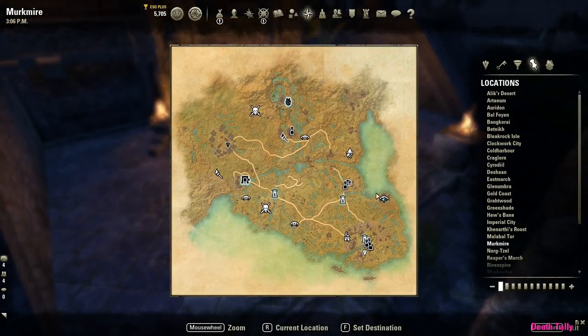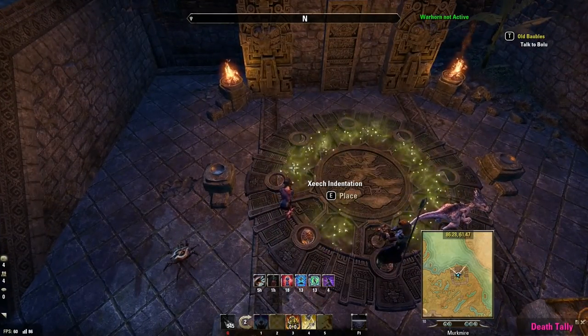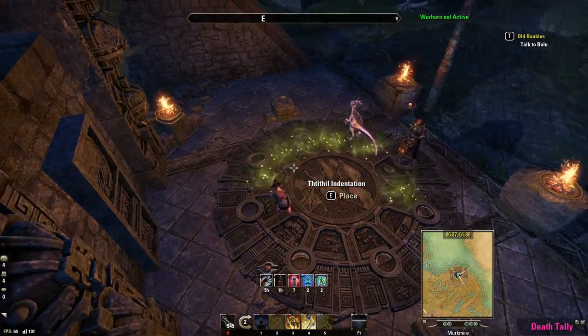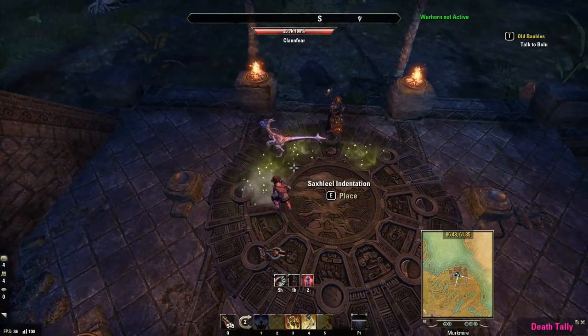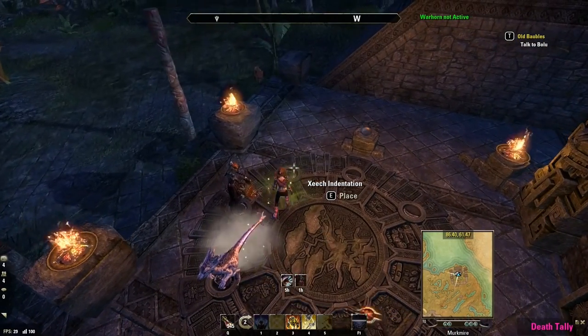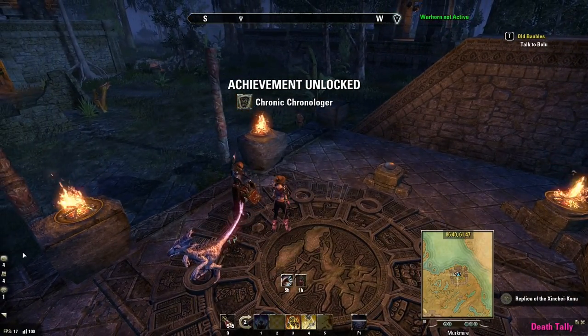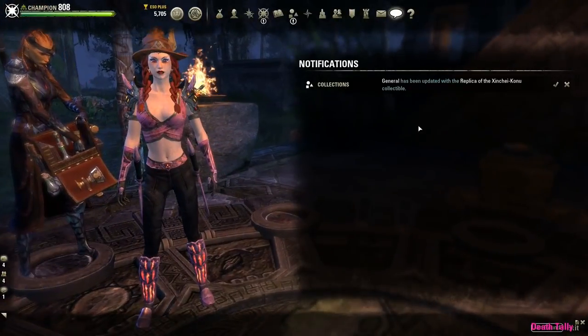After picking up all the tablets, travel back to the Zinshei Konu Monument and put all the tablets inside. Once you finish placing all the tablets you will be awarded the achievement and given your replica of the Zinshei Konu Monument to place in your home.